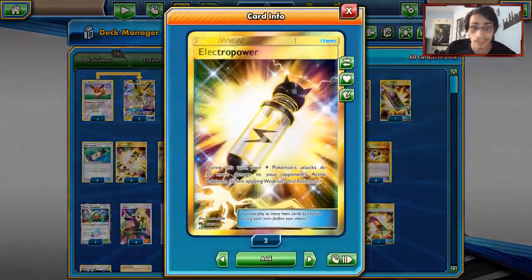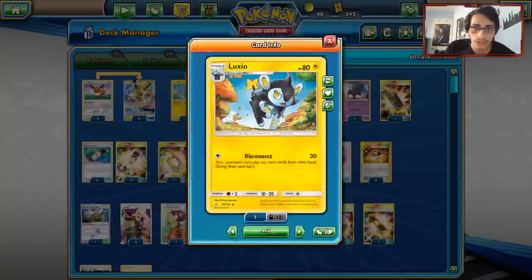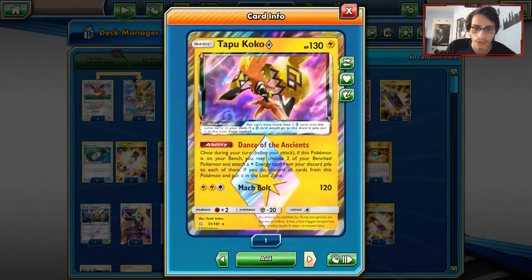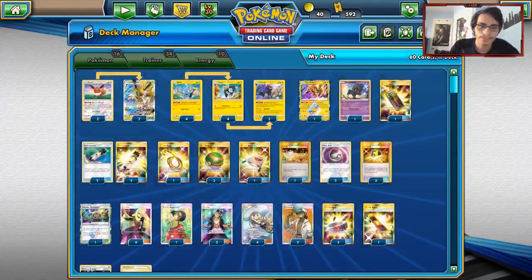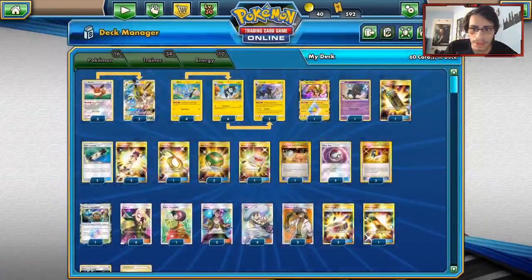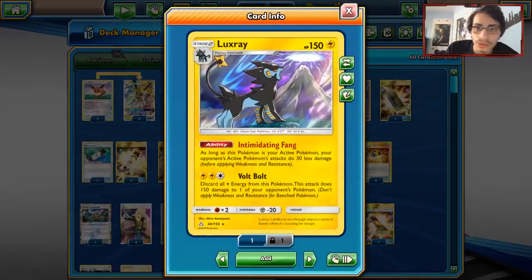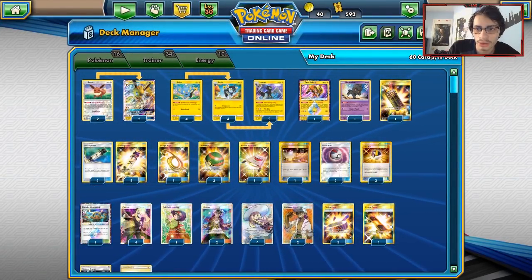For items I'm playing Electro Charger for our Electro Powers. I'm playing Escape Rope and Switch — if we don't start with the Shinx we need, we can switch out. We also have a Skateboard. I'm playing Stretcher, three Nest Balls, two Timer Balls, three Ultra Balls. We don't really need to go very insane on Ultra Balls considering everything is kind of an evolution. You can also search out Jolteon with Timer Ball. I think three Ultra Balls, three Nest Balls is a good count.